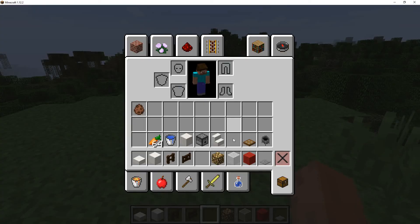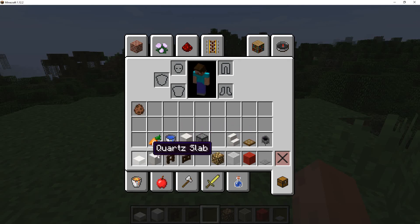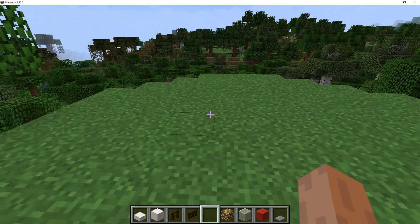What you need is Quartz Stairs, Wooden Trap Door, Cauldron, Dispenser, Pillar Quartz, Water Bucket, Carrots, Quartz Slab, Block of Quartz, Dark Oak Fence, Dark Oak Fence Gate, Glow Stone, White Stained Glass, Red Wool, and Stone Pressure Plate or a Wooden one, depending on what you like more.